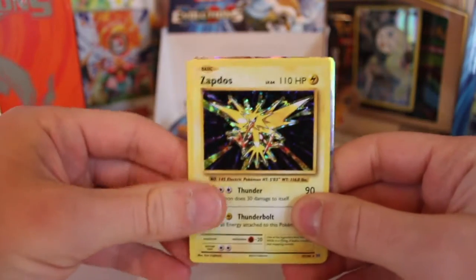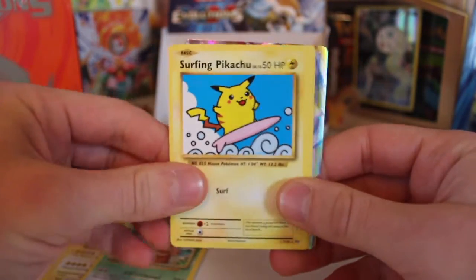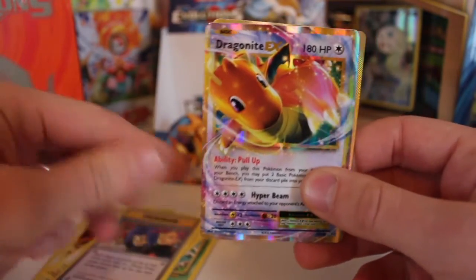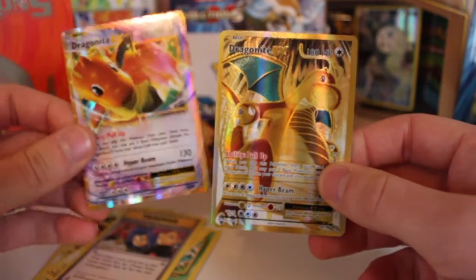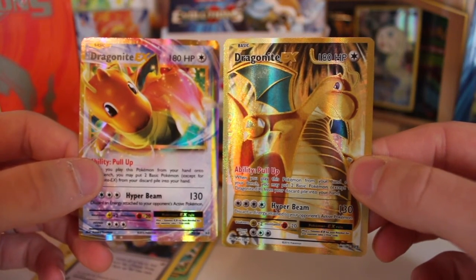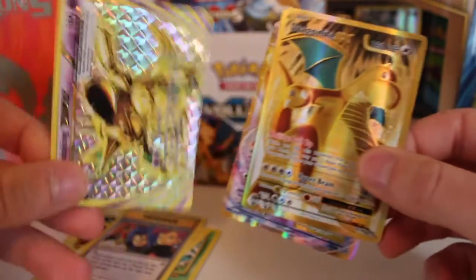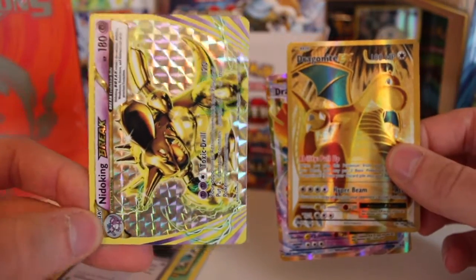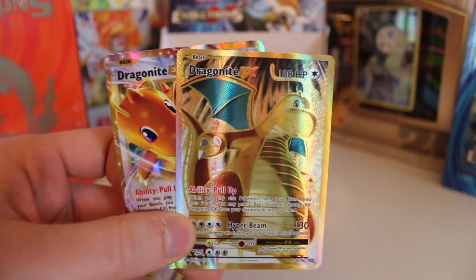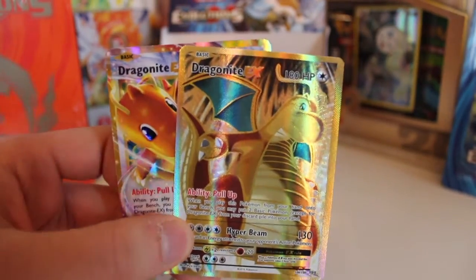Let's do a recap. We ended on that Zapdos holo. We got Secret Rare Exeggutor, Secret Rare Surfing Pikachu - two Secret Rares in the same pack - and the Team Rocket Secret Rare as well, a Dragonite EX, and the Full Art Dragonite. We also got the Nidoking Break. What a box. That is the box fully complete, guys. We've got more Evolution stuff getting opened pretty soon - make sure you subscribe for more Pokemon videos. I'll see you guys again soon.